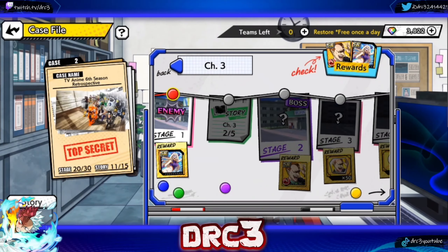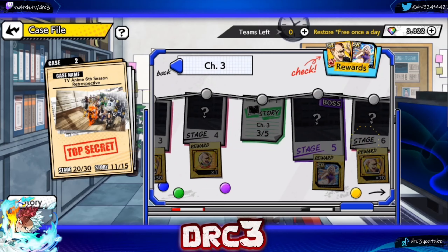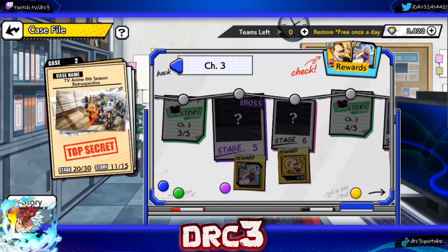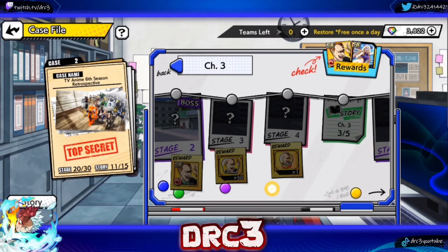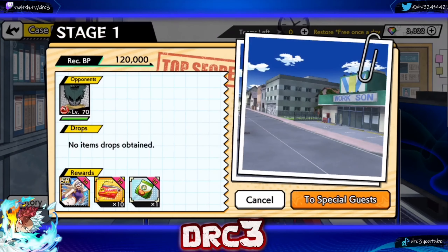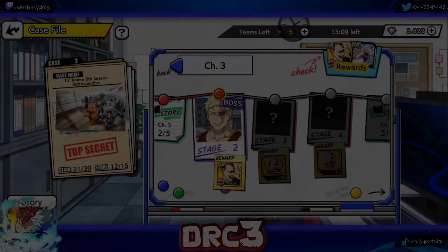I'm going to show you just the boss fights — I'm going to skip through stages three and four, I'm not going to make you sit through the story. Hopefully this will give you the help you need. None of the case file stages are typically all that difficult if you've been playing the game for a little bit. They're mainly difficult for newer players, so keep in mind you may not have all the characters I show.